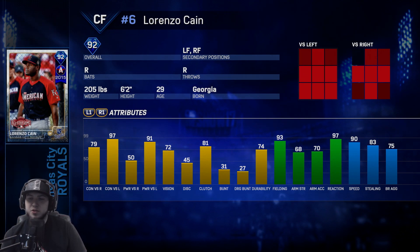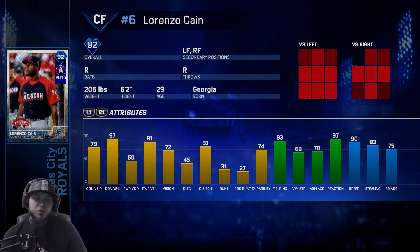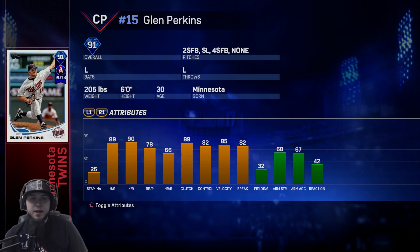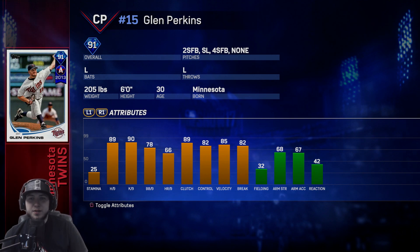Lorenzo Cain is the Kansas City Royals, quick at 90 speed. He does have good fielding and reaction with 93 and 97. His arm strength is at 68 so it's kind of weak for a center fielder. His hitting stats — he destroys lefties with 97 contact and 91 power. His righty stats are kind of average to below average with 79 contact and power. Does have 72 vision though.